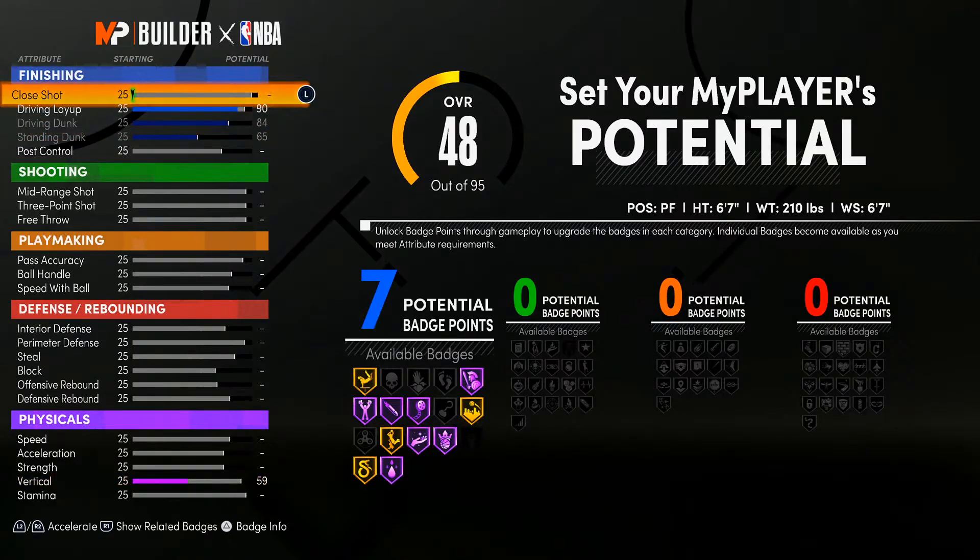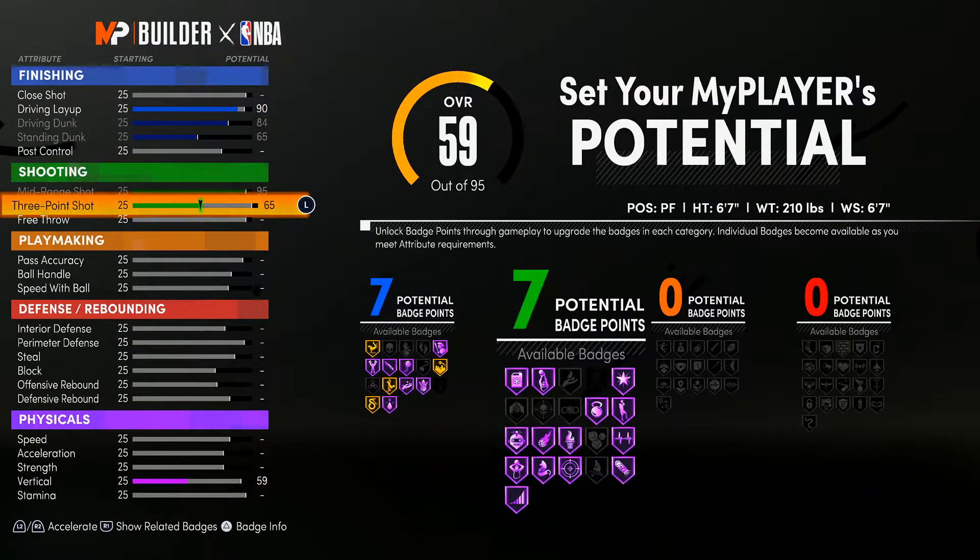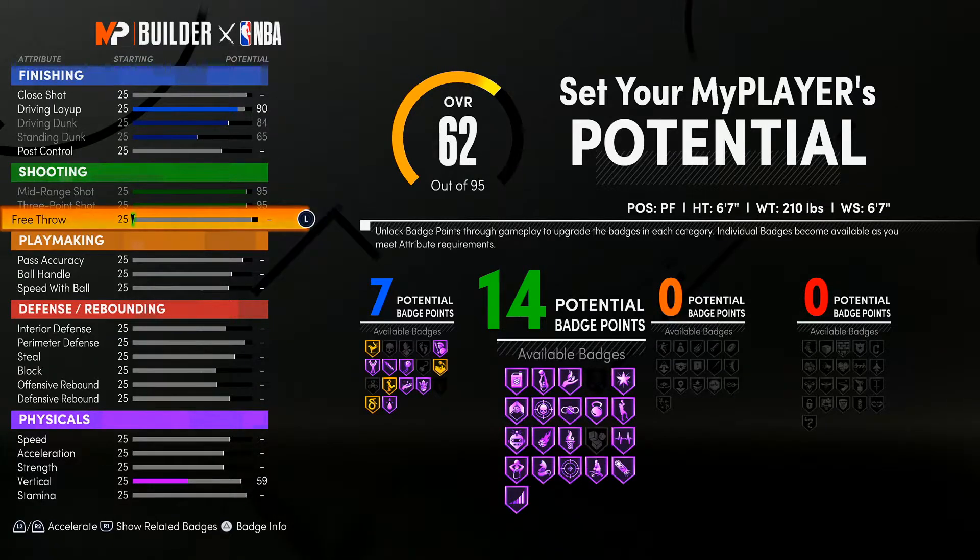The reason I wanted 7 finishing badges is because I put my posterizer on gold. And there's a badge called heat seeker — when you dunk in the paint or get layups in the paint, it gives you a boost to your takeover. So I wanted those badges to put that on Hall of Fame, that's why I chose 7 finishing badges. For my shooting: max out mid-range, max out three-pointer, and I put my free throw to 50.